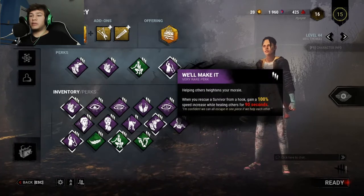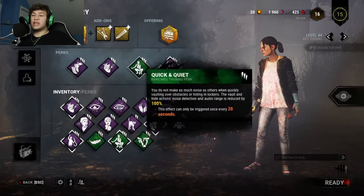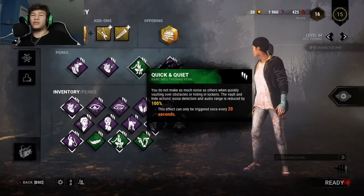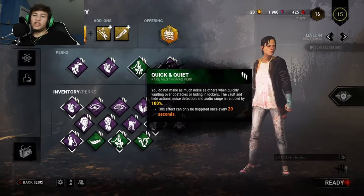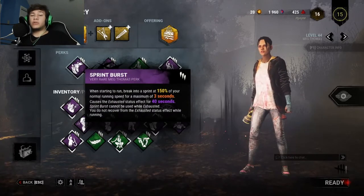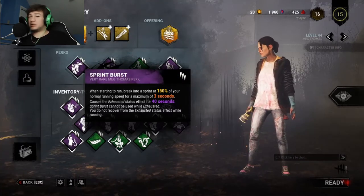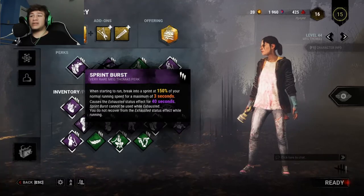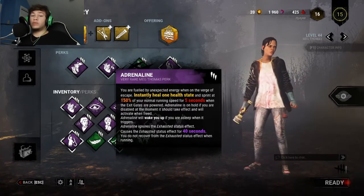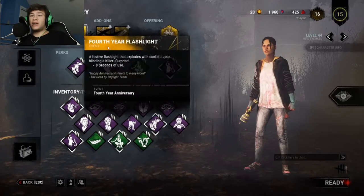With these perks, it's basically about helping you get out of tough situations quickly. Quick and Quiet — if you're trying to get away from a killer but you're not in a chase, you can hit a quick little turn and he won't be able to see you. Sprint Burst gives you those few seconds of speed when the killer first comes up on you, kind of like Dead Hard but from a healthy state. Adrenaline — if you're hurt, you'll basically get healed and get a speed boost similar to Sprint Burst.